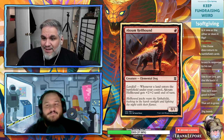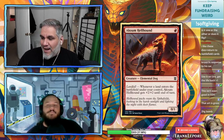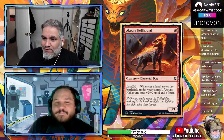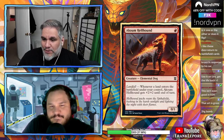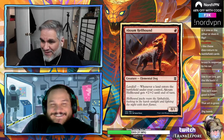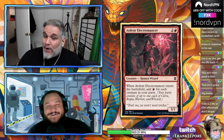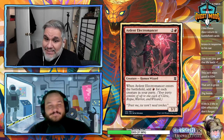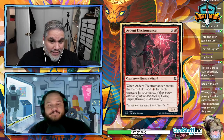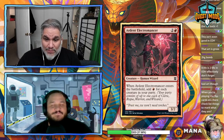Now into the red cards. Akoum Hellhound: one mana 0/1 — whenever a land enters the battlefield under your control, it gets +2/+2 until end of turn. Functional reprint of Steppe Lynx, so it'll be playable. Note that this Zendikar standard format doesn't have fetch lands like the original, so these creatures won't be getting +4/+4 a turn as often.